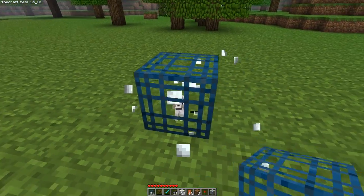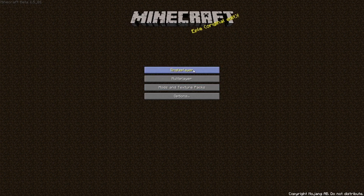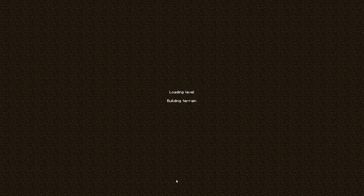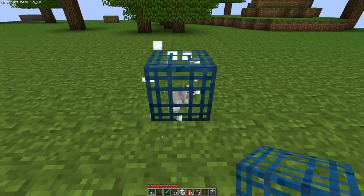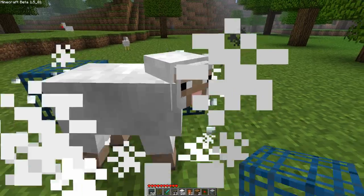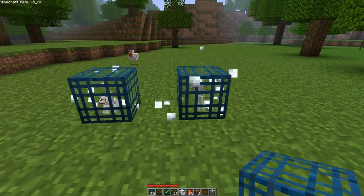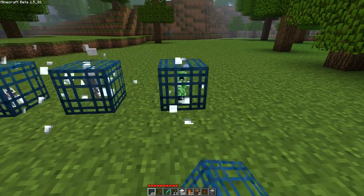That's the indicator of what's inside. You can save and quit, rejoin and it saves — so everyone wants to have a wolf spawner. They're separate from each other, so you can have multiple spawners.